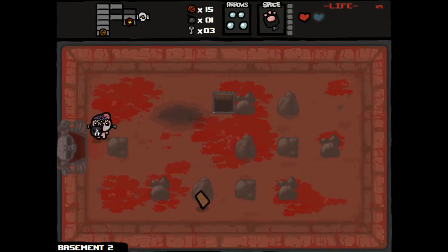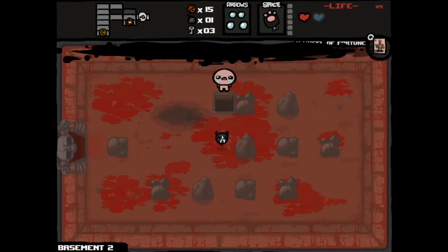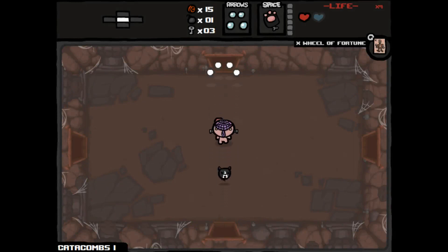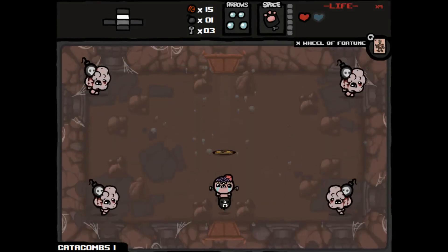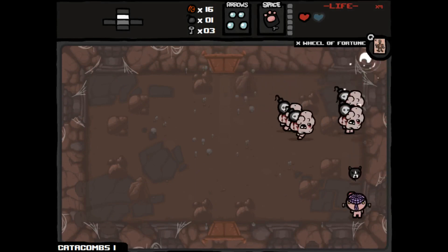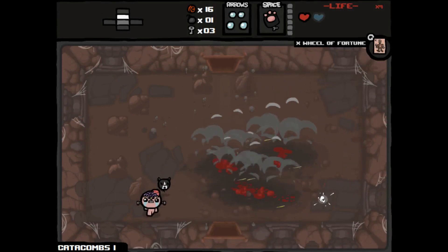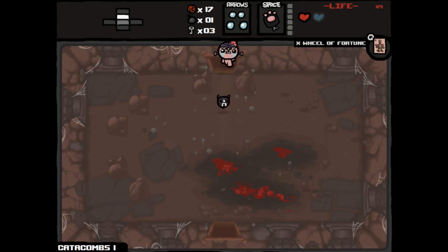Let's head on down. Let's grab our card here — Wheel of Fortune, might come in handy. Catacombs — harder of the two floors again. This is so scary. Took them all out without taking damage somehow.